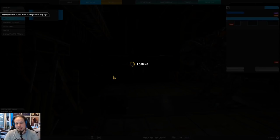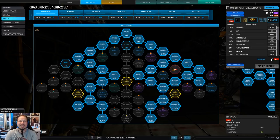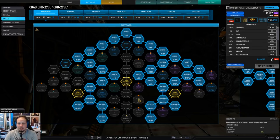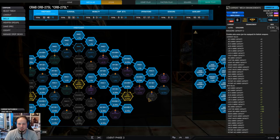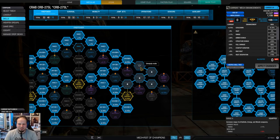This skill build looks like this. We have invested into firepower to get the heat gen nodes because this build is toasty. We have two snubs and three medium lasers, all energy weapons, so you need to make sure that you manage your heat. Therefore the heat gen nodes are very important. We also had some spare points invested into range and cooldown — this part is more or less optional.